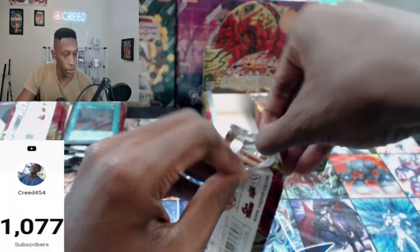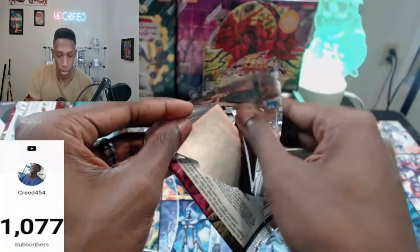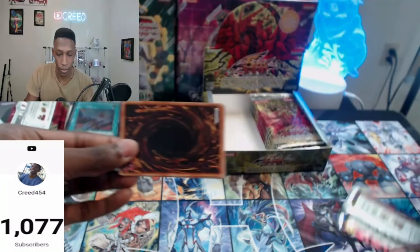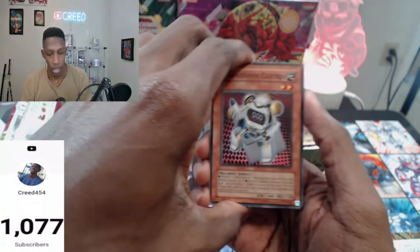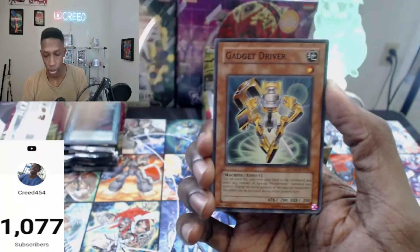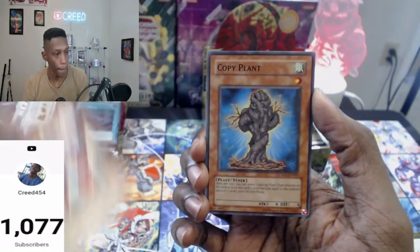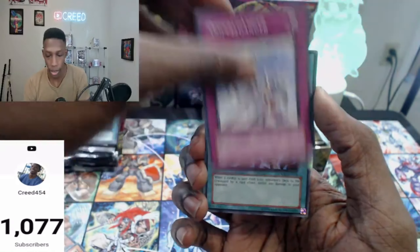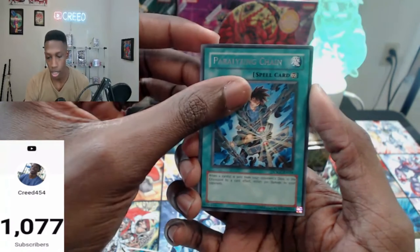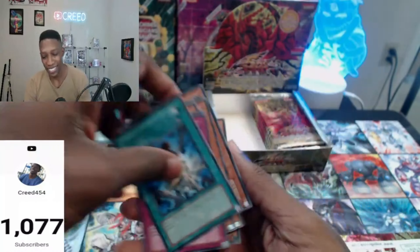I would love it — if we don't get that Ghost, I'd love a Neos Wiseman, that'd be nice. Clock'n, Driver, Omega Goggles, Cameraman, Copy Plant, Sourism of Land Star, Doppelganger, Paralyzing Chain. Can we get the Synchro Border? Nope. Giant Cephalotus.